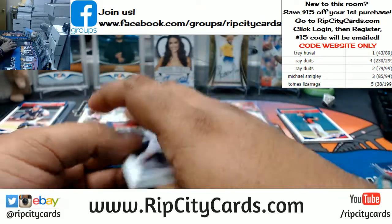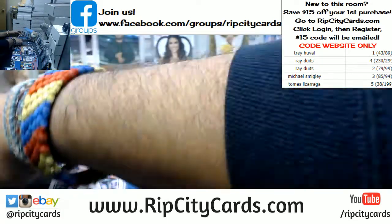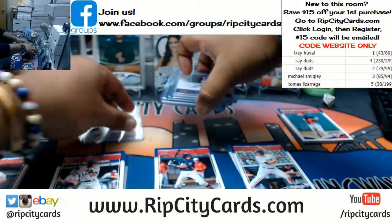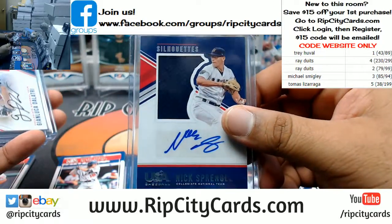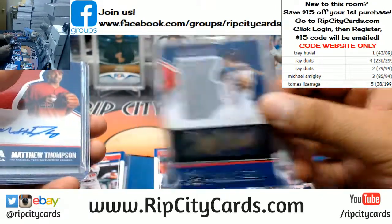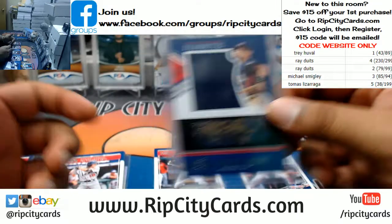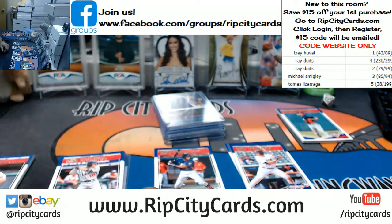To recap, all the hits are going to Tomas. We had a decent amount of autos in this box: Nick Springale who won it for Tomas — number 38 out of 199 — Gianluca Delatri, Johnny Aiello, Matt Thompson, Jeremy Ehrman, and Robert Moore, all going to Tomas. Sorry for everyone else — Trey, Ray, Michael — sorry guys. Wow, Tomas came through with one shot and sniped the whole box. That's what a war is. Hopefully we didn't lose any friends. 2018 Stars and Stripes box war — congrats Tomas, headed your way!